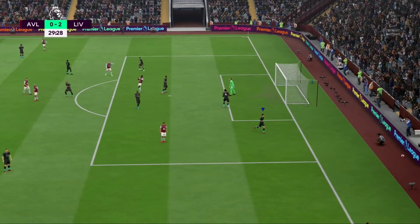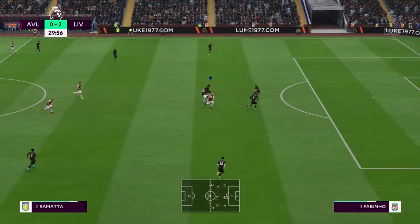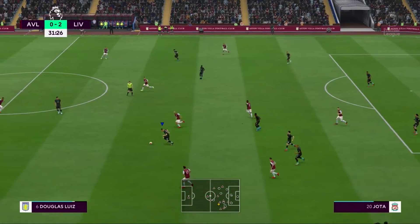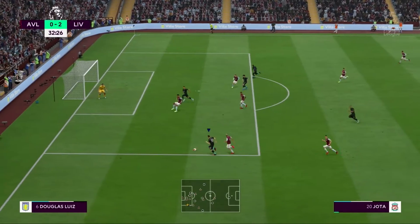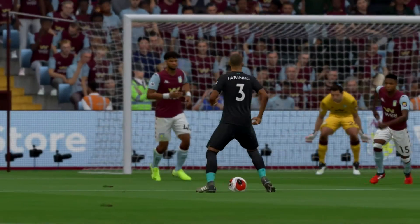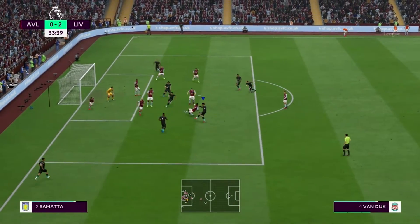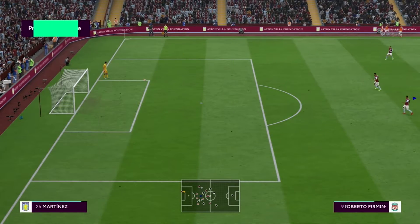He's given it away. It's with Trezeguet, it's with Douglas Luiz — a very good tackle. Jota. Fabinho, putting his body on the line. Corner kick played in, not even close to troubling the goalkeeper. No, I can see what he's trying to do — he just got the technique all wrong. He'll get another chance.